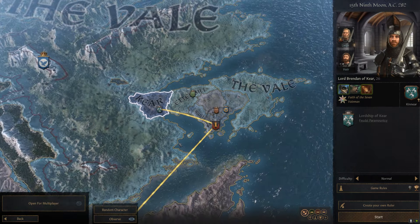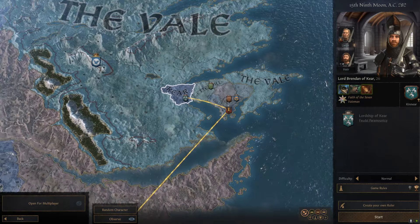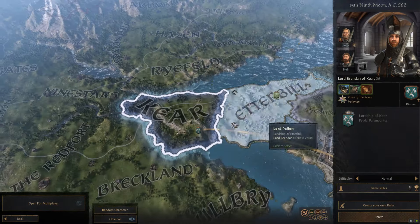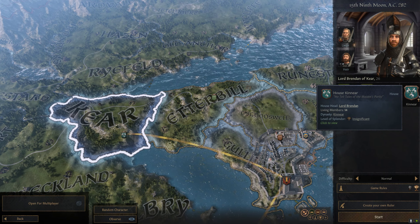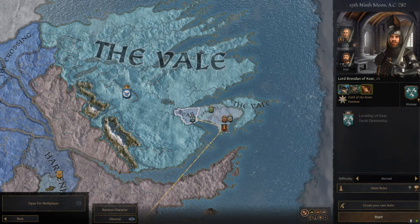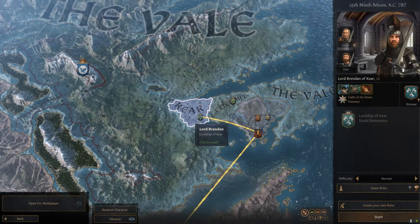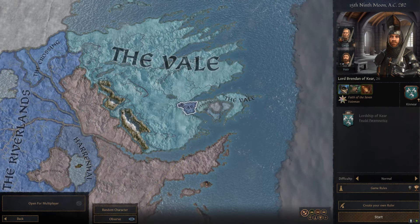Up here in the Vale, you actually have a really great option right here in this little inlet right by Gulltown — another major port that you can eventually work your way over to take. Of course you're going to have to contend with the Graftons, another major house here in the Vale. But House Kinnear is not a canon house. A lot of these houses with one of the seven gods in their motto are generally not real. I'm trying to give you one per region, and this is a really good option — you have two waterways, and you could take over this whole peninsula for a solid foothold in the Vale.